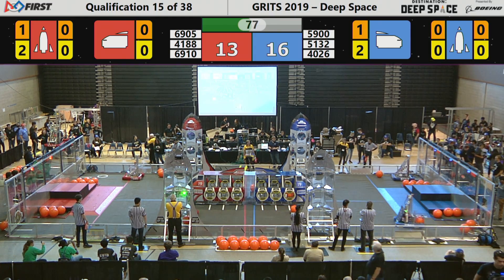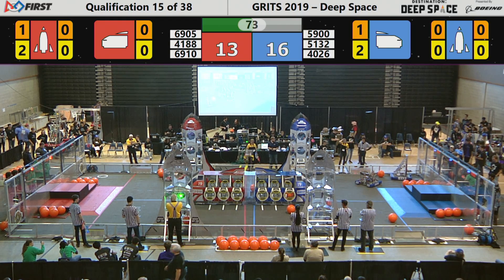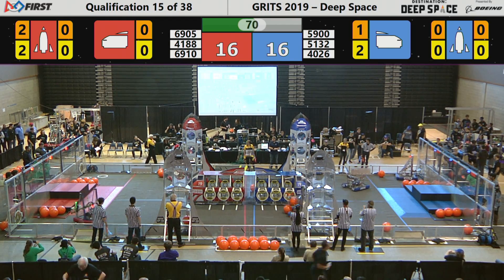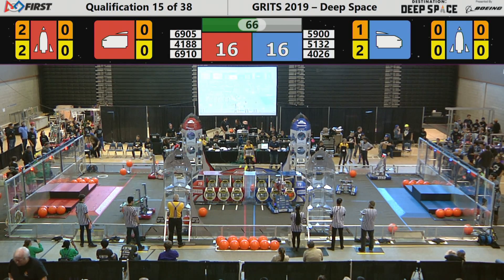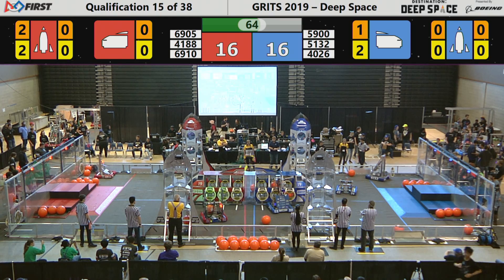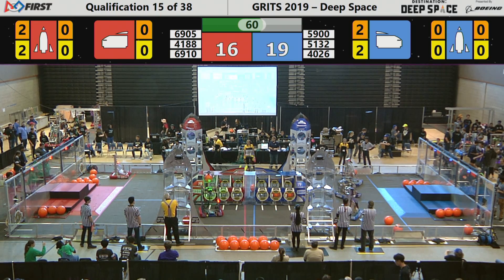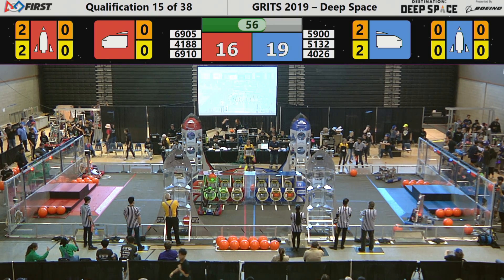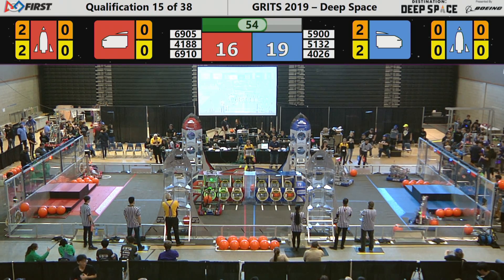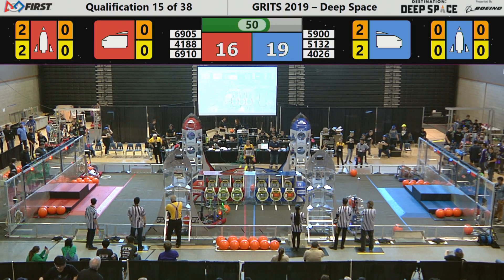48-26. 40-26. Global Dynamics heading towards the HAB zone to collect either a hatch panel or a cargo pod. The more cargo they can score, the longer they can stay in deep space and the more points they'll gain. They score those cargo pods — three points apiece — by placing the hatch panels over the open ports, securing those ports and allowing the cargo to stay inside.